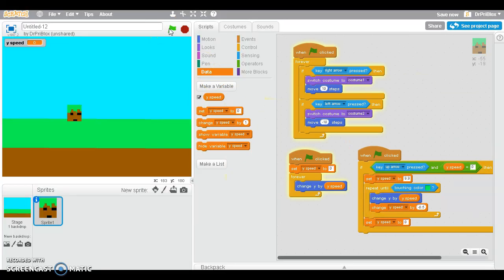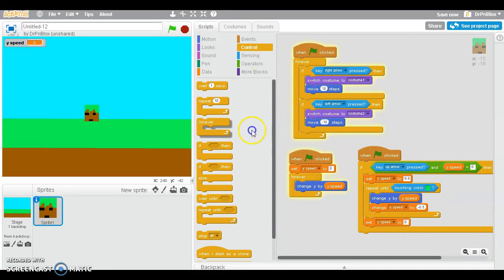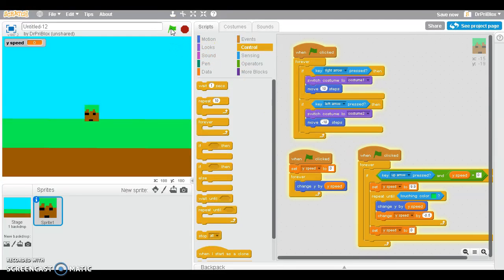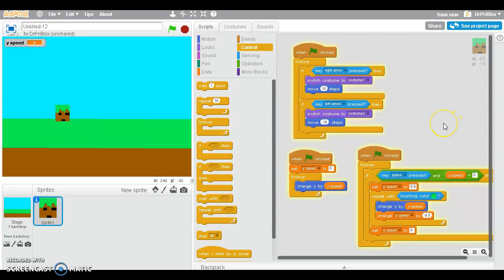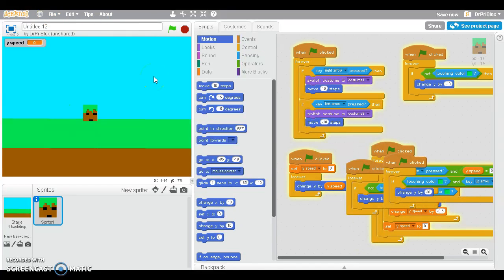So we're gonna take this and press the green flag. Oh darn, I forgot forever — put a forever loop around that. So yeah, now I can jump. I might even... okay, I'm gonna make this use space because my arrow keys are kind of messed up. Hold on a second, I'll be right back. Okay guys, I figured out the problem — it was that these two blocks weren't there. I could've sworn it worked before without those, but anyways, yeah, see — we're jumping now.